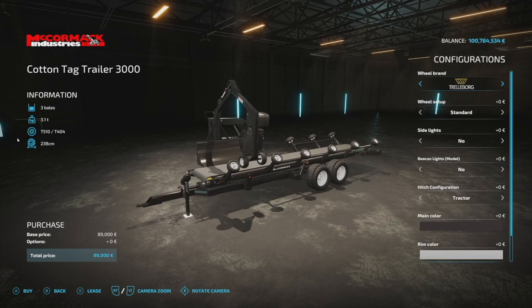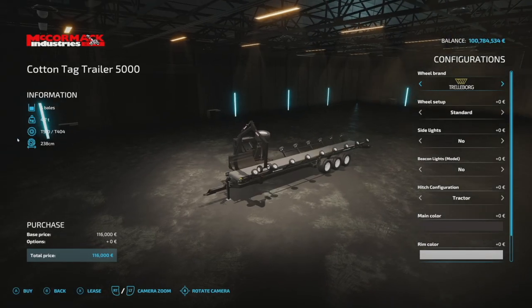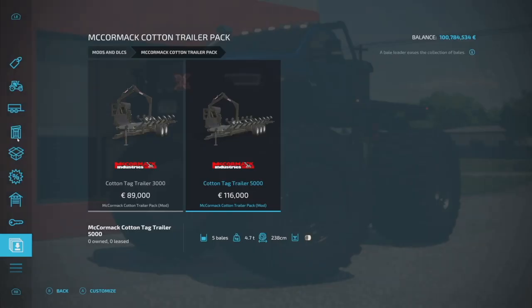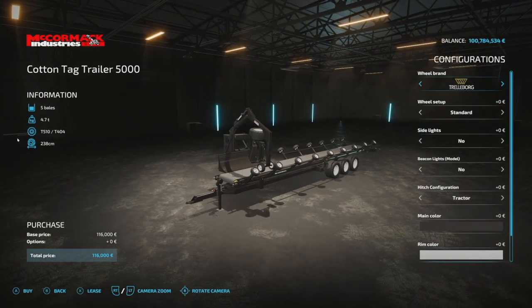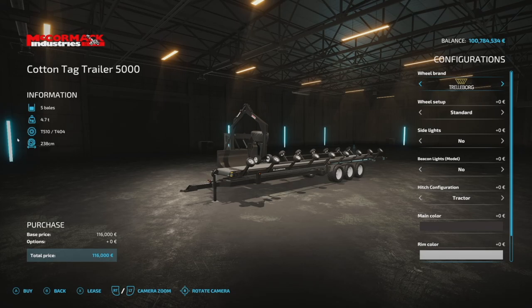We've also got one other mod to look at — the Cotton Tag Trailer 3000 and 5000 together, making up the McCormick Cotton Trailer Pack. Slot count is 11 for both. I'll show off on the 5000 since it's bigger — the smaller version holds three round cotton bales, while the 5000 holds five round cotton bales.